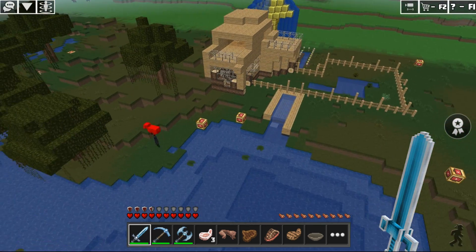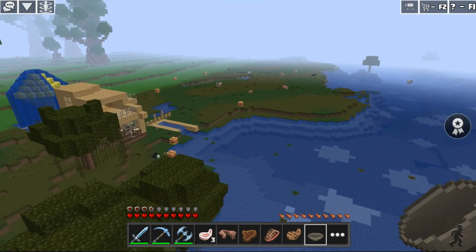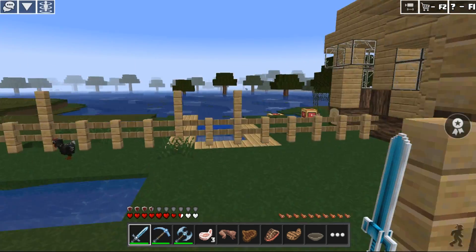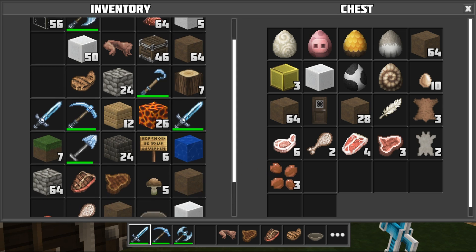Hey guys! In update 4.9, skins for achievements were added. Let's see what a wonderful thing it is, thanks to which we get coins for activity in the game. By the way, the video will show the coordinates of the treasure cave. The most attentive will find them.